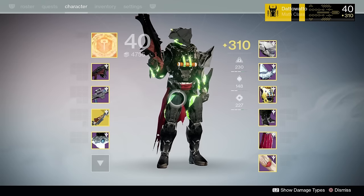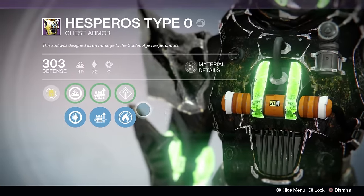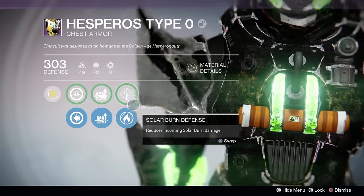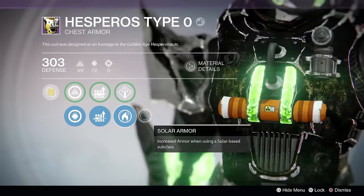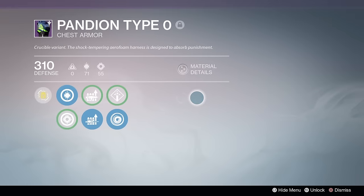Hey guys, welcome back to Mythbusters, where today we're going to be exploring the extra armor bonus on chest armor. Introduced in the Taken King, you can now get various bonuses related to damage that is dealt to you — Solar, Arc, or Void.